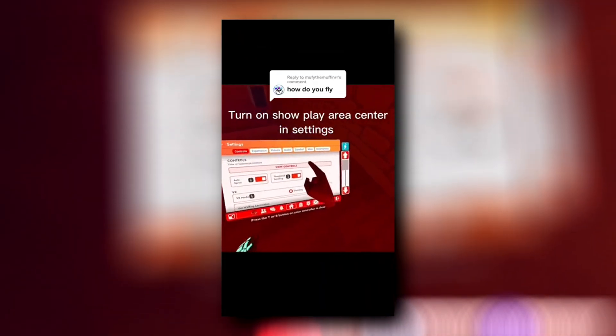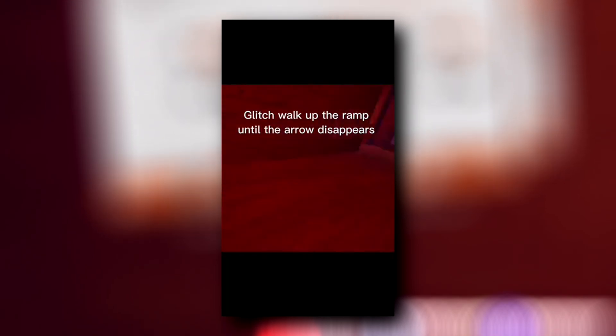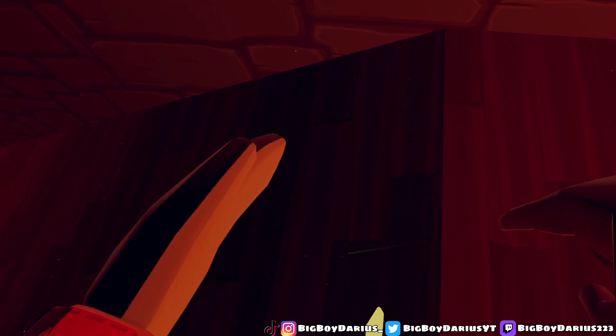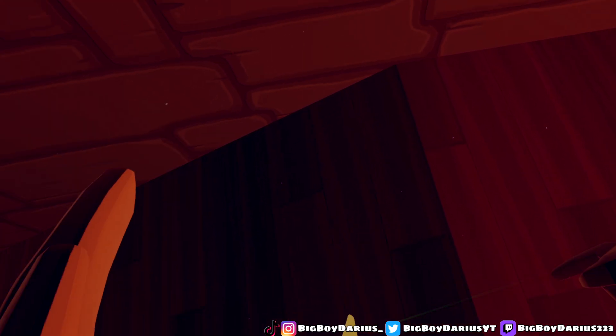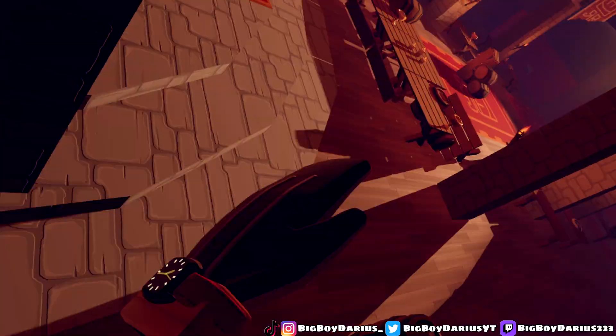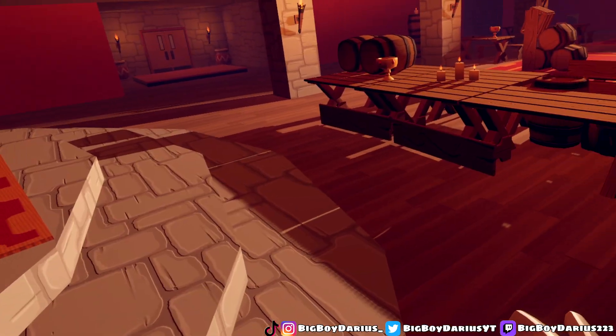This next one is made by JK Knight Ravon. Basically you can kind of fly if you're in teleport mode at the end of Golden Trophy. For this one, turn on 'show play area center' in your settings, look down, and you'll see your play area. In the TikTok he glitch-walked up until the yellow thing disappeared, then glitch-walked over and started floating. Nope — I fell. This one is fake.